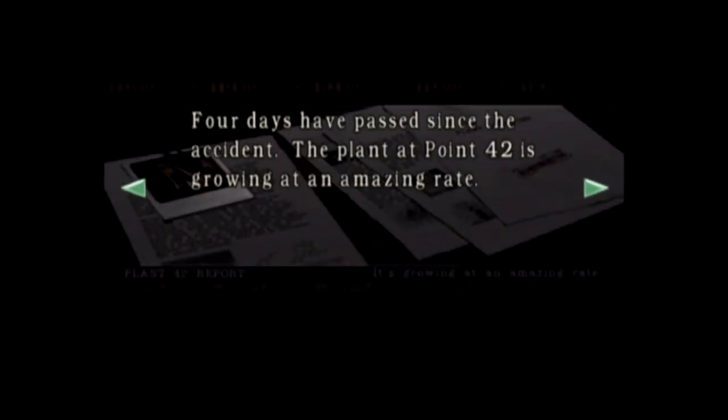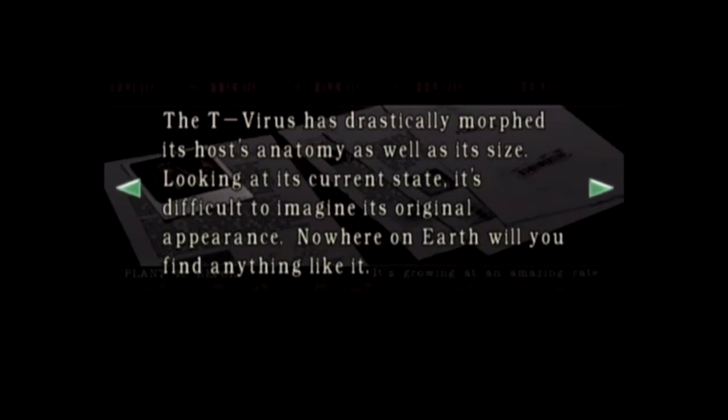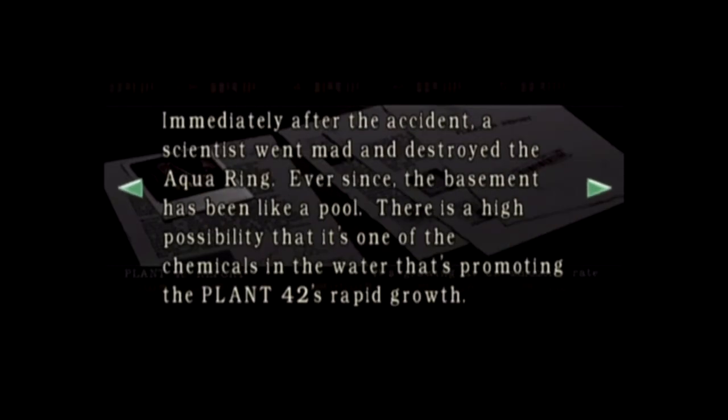Plant 42 report: four days have passed since the incident. The plant at point 42 is growing at an amazing rate. Although there are many unknown aspects about this plant, we know that in comparison to other groups of plants, the T-virus has had a substantially stronger effect on this one. The T-virus has drastically morphed its host's anatomy as well as its size. Somehow it's rooted itself into the basement. Immediately after the incident, a scientist went mad and destroyed the aqua ring - ever since, the basement has been like a pool. There is a high possibility that one of the chemicals in the water is promoting Plant 42's rapid growth.